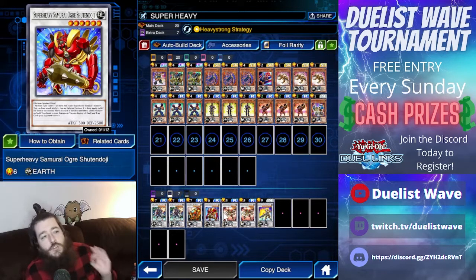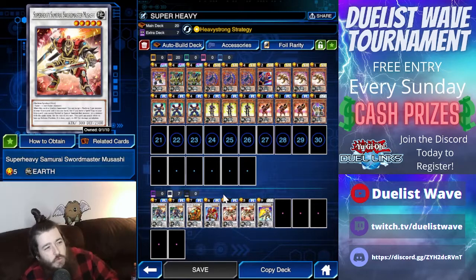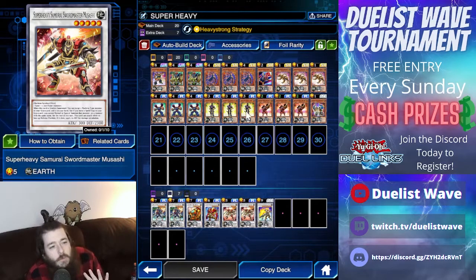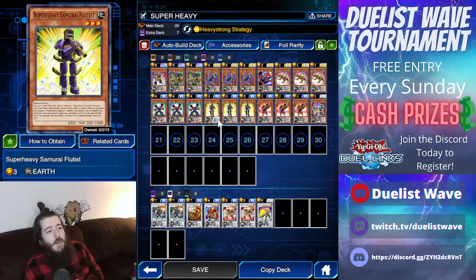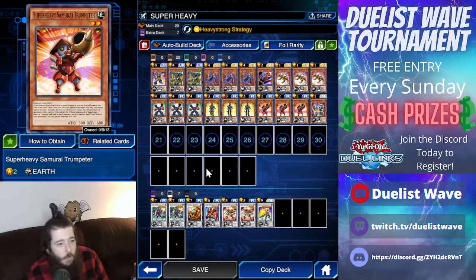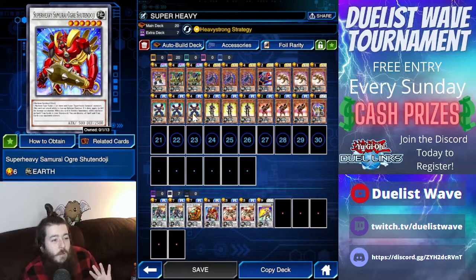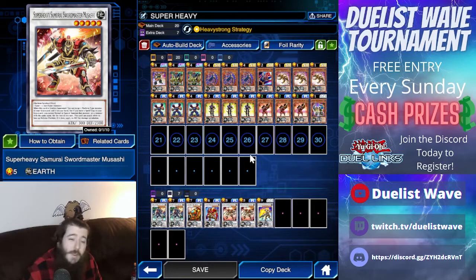Super Heavy Samurai Ogre Shooting Doji — I just like saying the name — will clear the back row of your opponent. Two Super Heavy Samurai Sword Master Musashis, a level five synchro, very easy to make. You summon the Magnet, which also summons a Flutist, then special summon your Super Heavy Samurai Trumpeter. From both of those monsters you could do a level five or level six synchro — so you can do the Shooting Doji or the Musashi. The Musashi adds any machine-type monster from your graveyard to your hand.